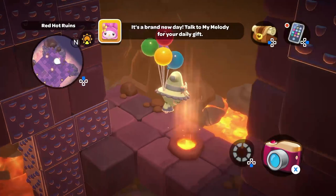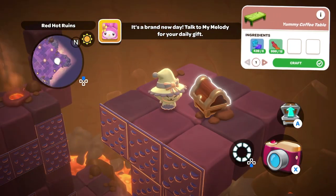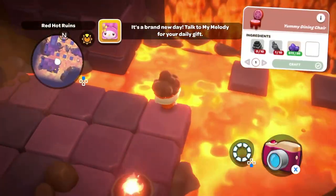Now we're going to go ahead and grab the Yummy Coffee Table crafting plans. In order to craft this one, you're going to need 8 spinips and 12 sugar kelp. Next up is the Yummy Dining Chair crafting plans.